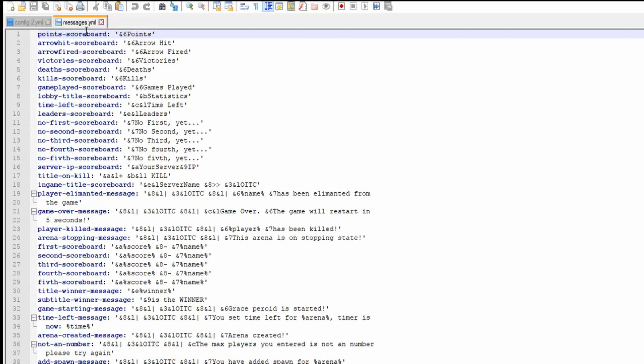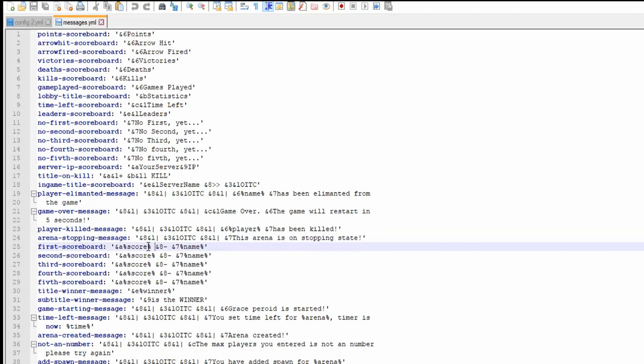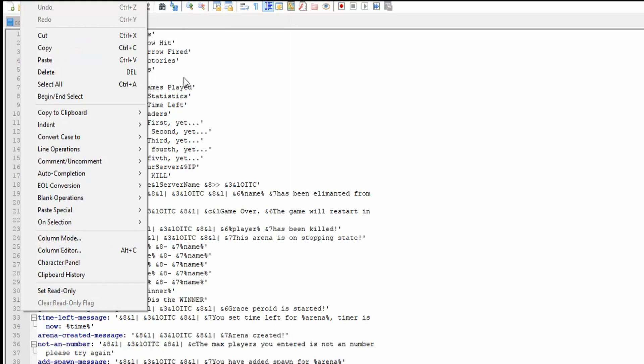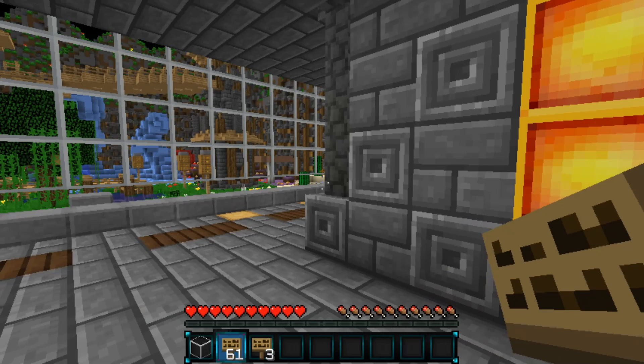So that is the main config. Here is the messages YML. What is super awesome about this plugin is you can change everything — every single thing, even the scoreboard. You can change the scores, the prefixes, add any color codes you want, and you can change the signs as well. Make sure if you did change something in the config or the messages, you save it, and then you're good to go. You can do OITC reload config, and that just reloads the config and you're all set.